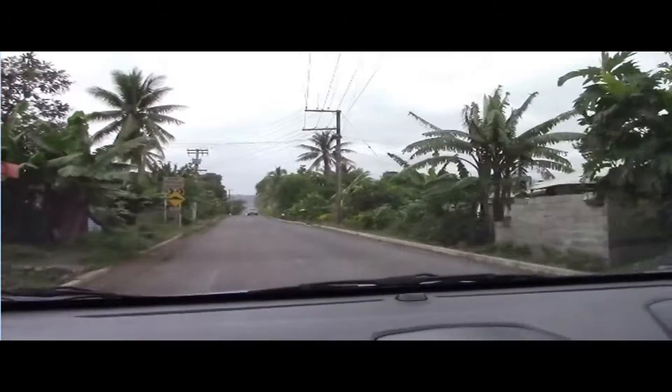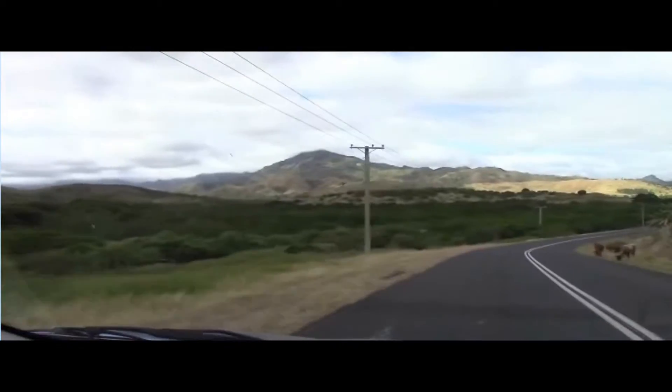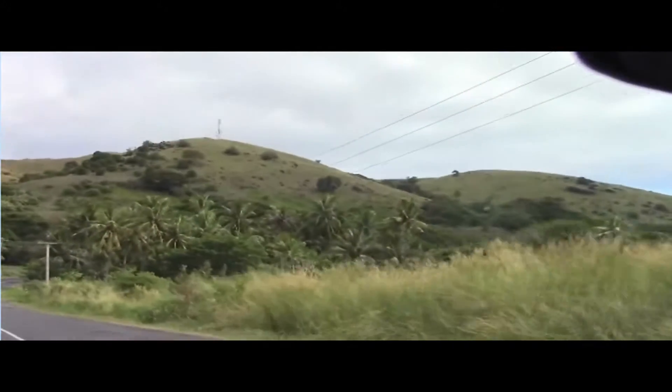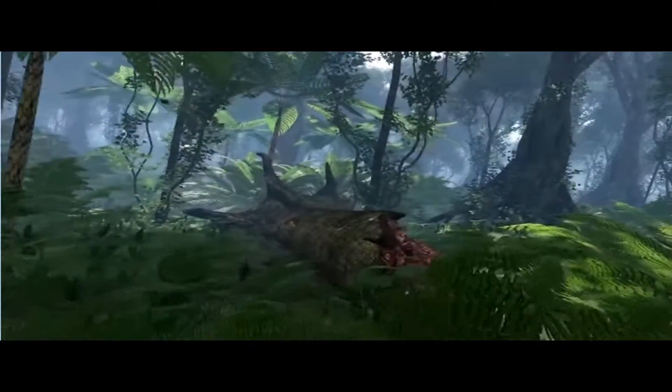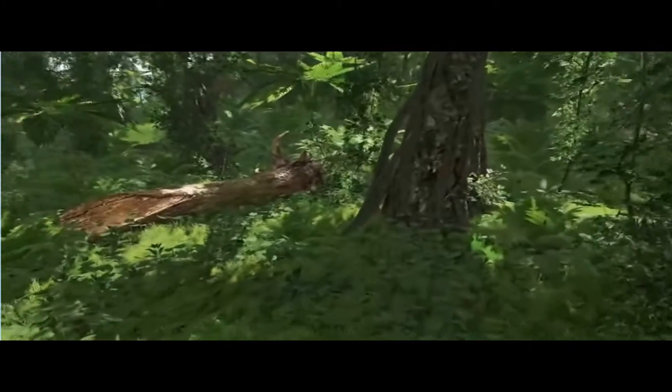Two of our environment designers actually went to Fiji, which is very similar to the type of atmosphere that we want to recreate. Our Fiji field expedition focused on gathering photo references of ground surfaces, vegetation, flora, fauna, structures, all these type of things. Tanua is what we call geotypical Fiji, which means it's not an exact recreation, but the atmosphere, the vegetation, the type of structures are very similar to it.